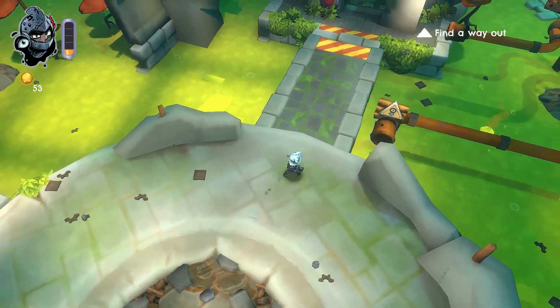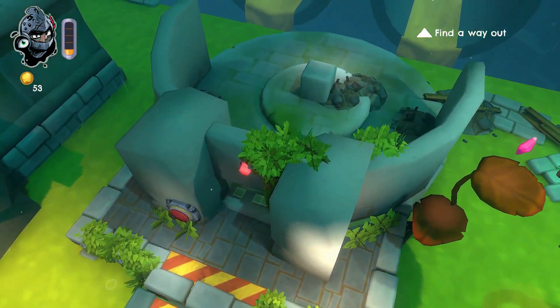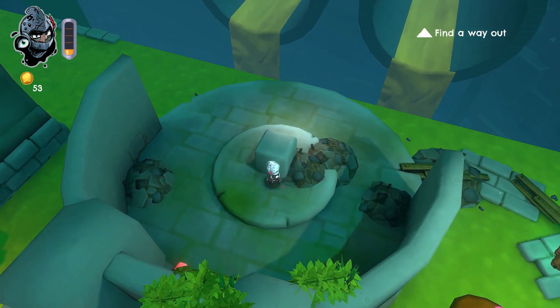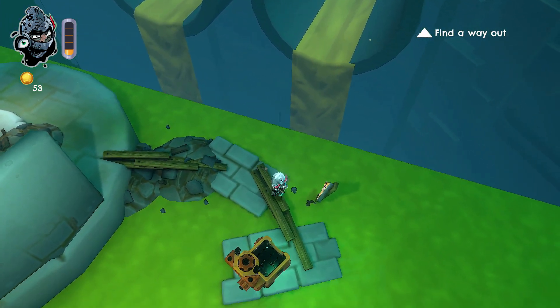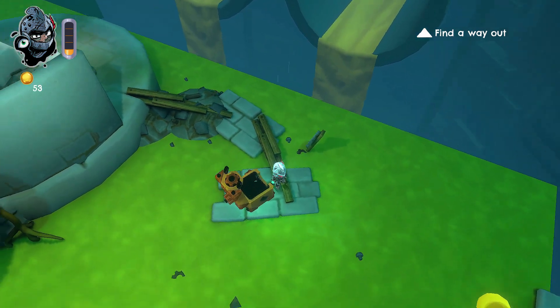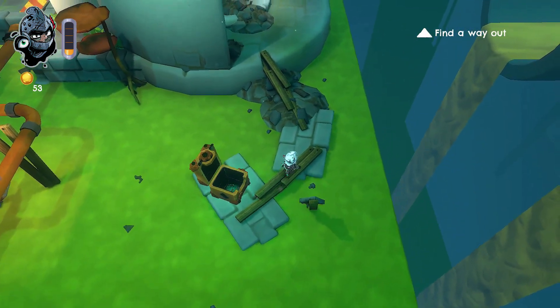Dross can also get through pipes. However, the captain's weakness is that he can't jump, and Dross's weakness is that he can't fight. So both characters cover each other's weaknesses. Playing this game, it took me a while to get used to the controls, but after that I was golden and able to progress even further.